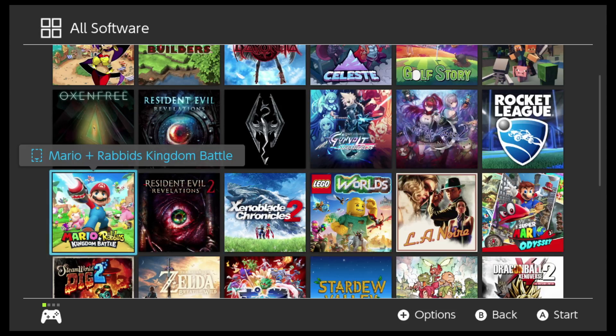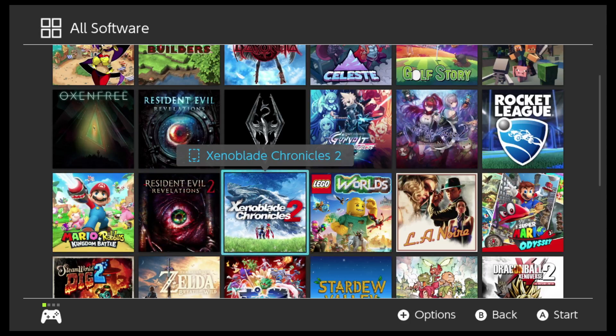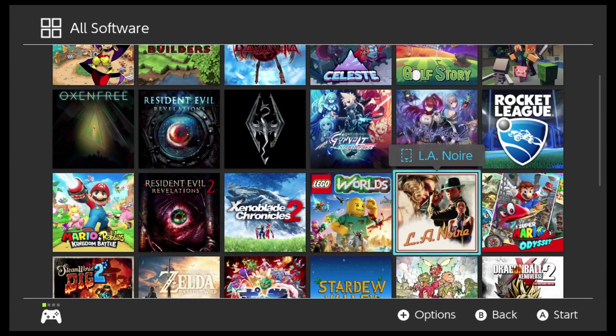Oxenfree. Mario and Rabbids Kingdom Battle, which blends both universes — Mario on the Nintendo side with the Rabbids universe on the Ubisoft side — and packages it into a strategy RPG. Xenoblade Chronicles 2, the RPG. LEGO Worlds. L.A. Noire by Rockstar Games.